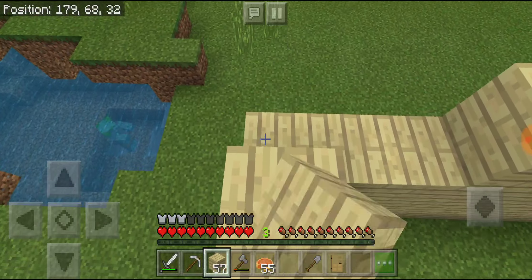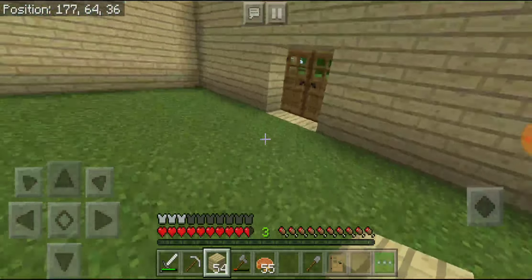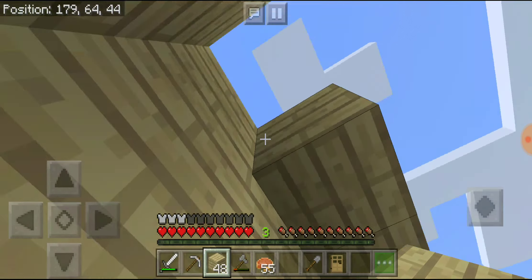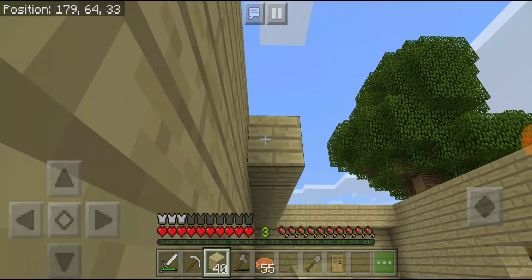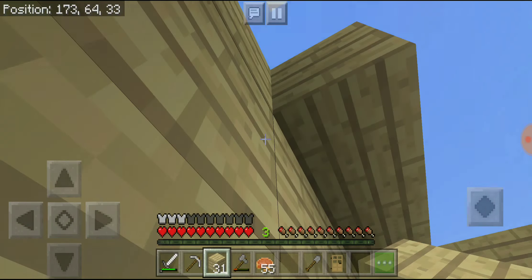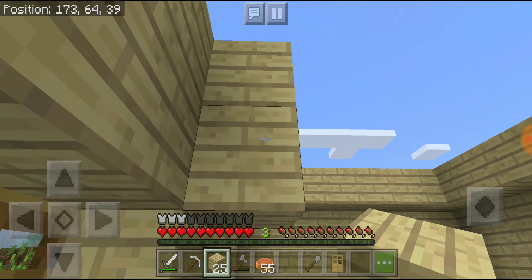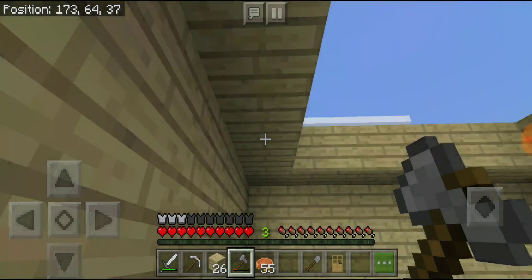Also in Season 2 — I remember I said I was going to kill the Ender Dragon and I don't know what happened. So let's do this roof here. Then we actually need some coal. Did we make charcoal? That's easier. I think we're just going to have to mine.